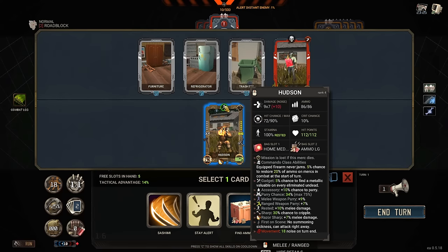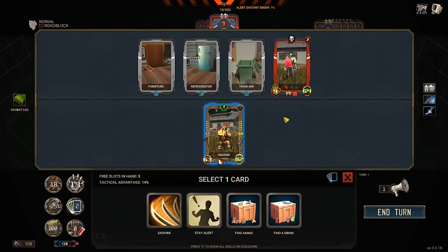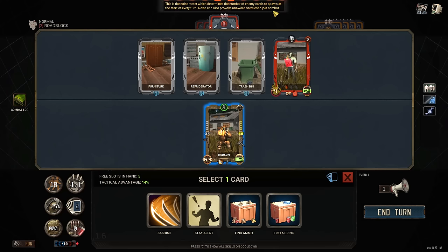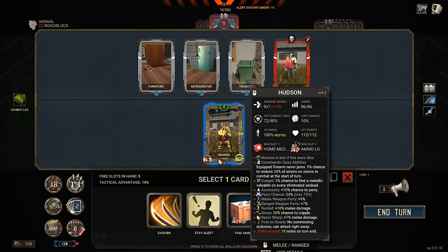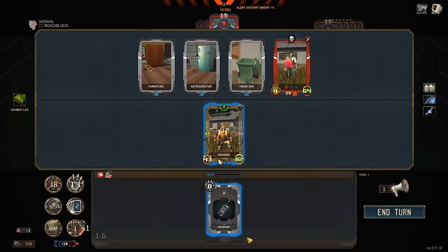Up top right here is how much stamina the character has — as long as this is green, you're getting bonus damage on everything that you do. Their attack is in the bottom left, their HP is in the bottom right. If you mouse over anything in the game, it'll tell you the stats for every single one of these icons. The other thing you've got to worry about is noise — everything you do and everything the zombies do increases the amount of noise that's happening. Every single turn, a zombie is added from this red deck to the battlefield. That percentage is the chance each turn that extra zombies will add in from this little orange deck over here. If you can finish the fight, every single card in the orange deck gets converted into XP. These characters do level up — you saw the skill trees.